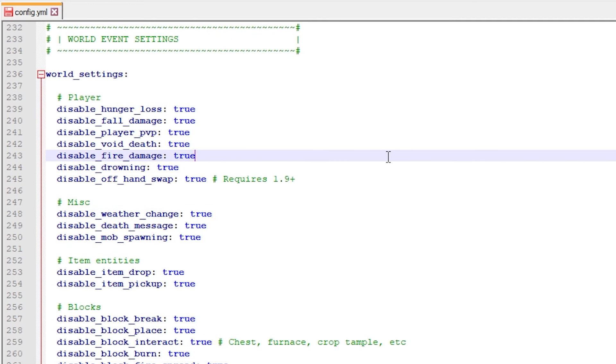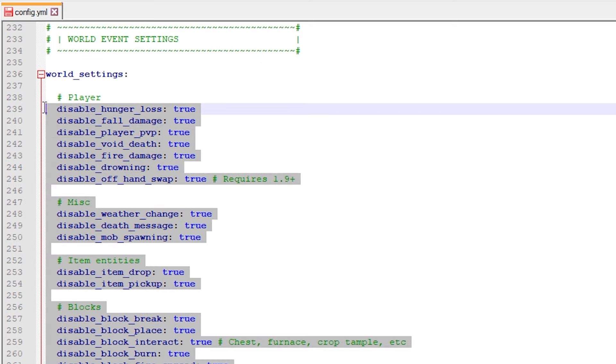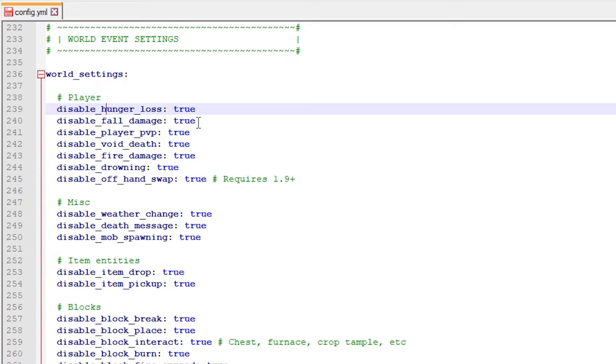Then we got the world event settings — this is an amazing feature. You can disable hunger loss, disable fall damage, disable player PvP, disable void death, disable fire damage — it basically makes your players invincible and makes sure they don't kill themselves inside your lobby. Just leave it all enabled, unless you're running into a specific problem where one of them needs to be false.